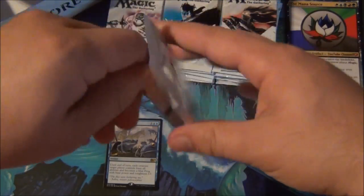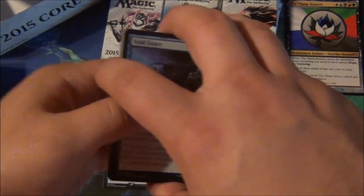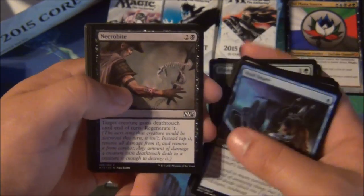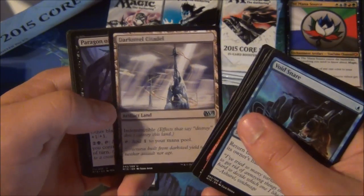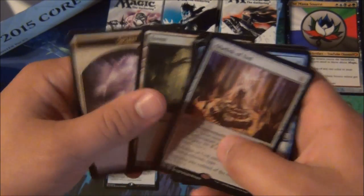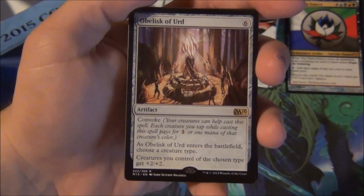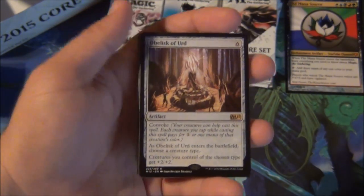What do you guys think about M15 though? I really like the set, the design, everything — I think it's awesome. They hyped it up so much and they did a really good job because I was pumped about it. Rip the Conspiracy, Void Snare both great, Plummet awesome sideboard tech, Chester's awesome. In commons we have Dark Citadel, staple in affinity decks, Paragon of Open Graves again, Paragon of New Dawns, and an Obelisk of Urd for all you awesome tribal players.